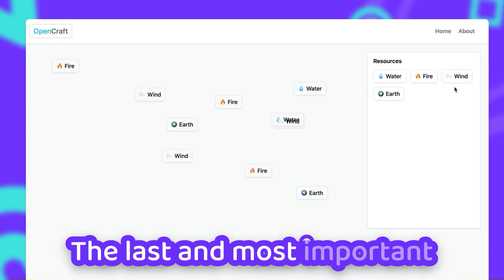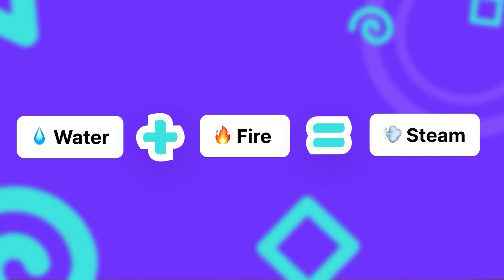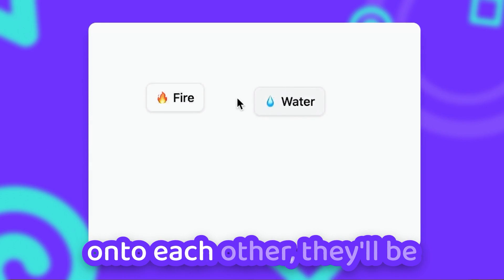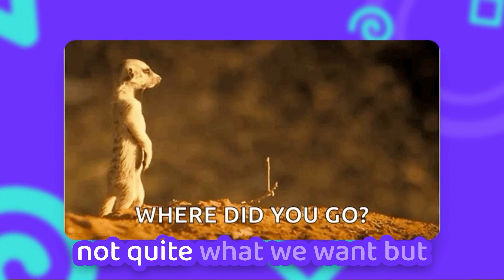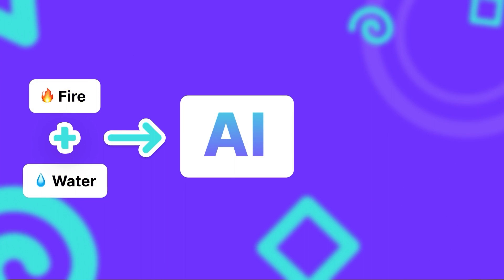The last and most important drag and drop action is dragging one resource onto another one, so we can actually craft a new resource. Let's add a few more lines of code, and when we drop them onto each other, they'll be sent into the void — which is not quite what we want, but now we actually have to get our AI involved.